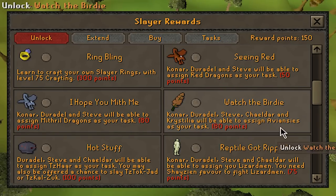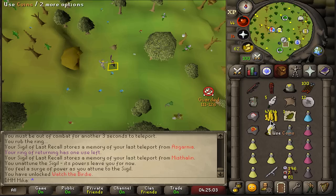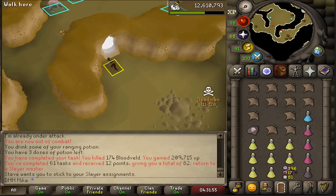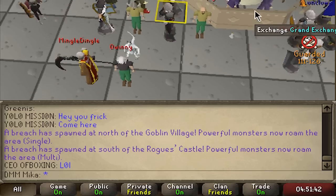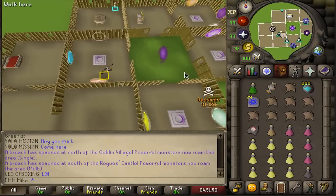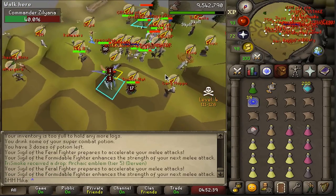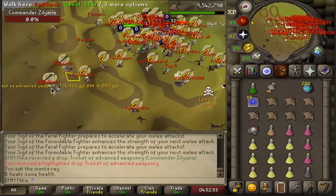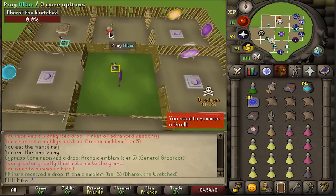Connor, Duradal, and Steve and Chel are now able to assign Aviansies as a slayer task. We're going to take this — I can take about two tasks. I'm still hunting four blood wells, let me fix the situation. The game should now let me assign Aviansies — 151 should be cool, and that's also going to be our ticket to 99 Slayer. This is the worst one to get. Luckily I have the mind talisman ready. First kill — first trinket. DMM advanced trinket and emblem — yes sir! Time to bank because I forgot a looting bag.